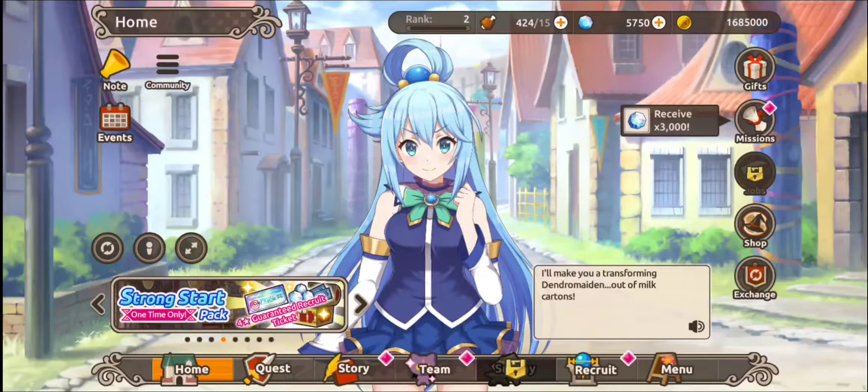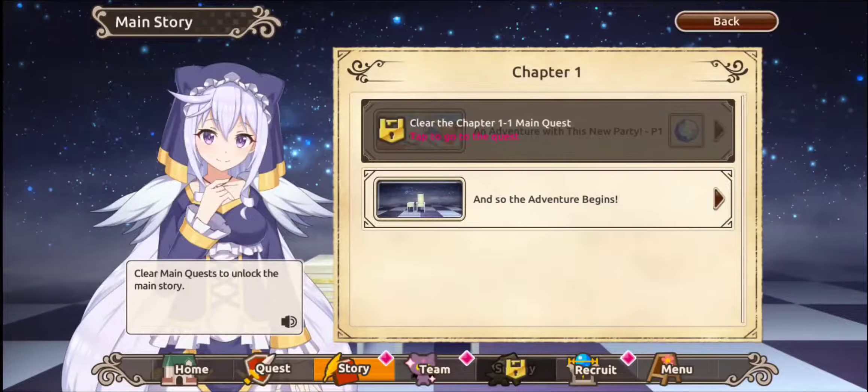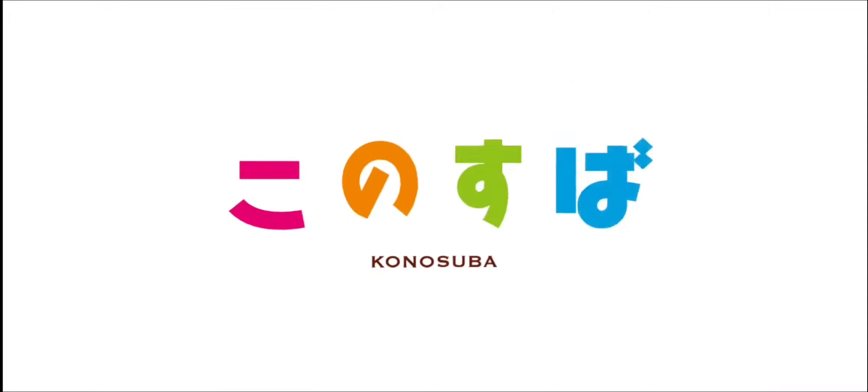There'll be stuff to watch — that's what we like to see, something that's more interactive than just jumping to the next chapter. Select a voice option to view — oh, with voices obviously. If this is a cutscene we ain't listening to it just yet.